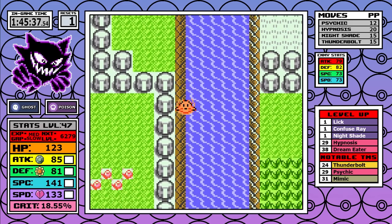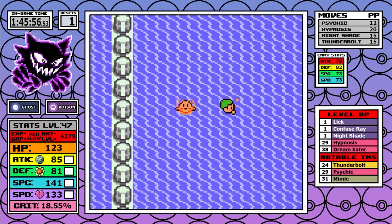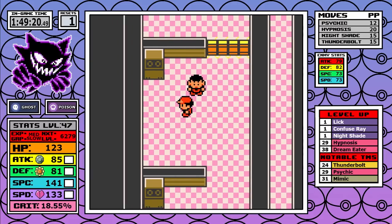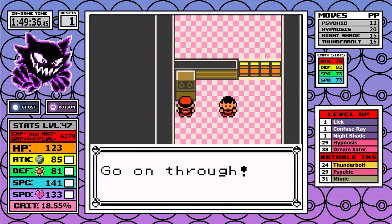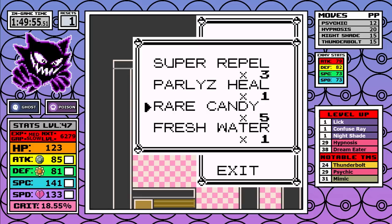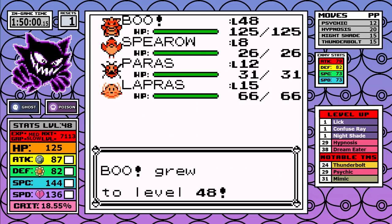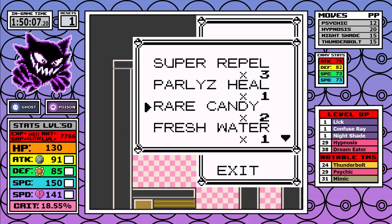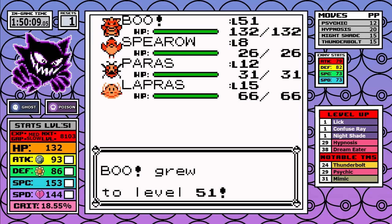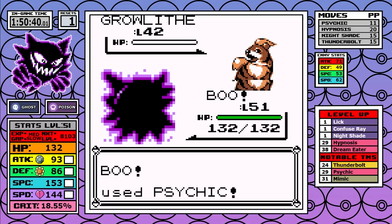We get past Giovanni number two and take a brisk swim down to Cinnabar to maintain this fantastic pace — nothing extra here. I use four more Rare Candies before Blaine. It makes the first two Pokemon a little better for one-shots and gives me better two-shot ranges on the rest, but the main reason is that my experience is at the most efficient level it'll be until the end of the run. Blaine himself — those extra levels make everything a one- or two-shot and it's over quickly.